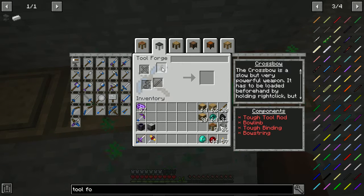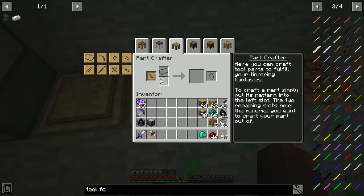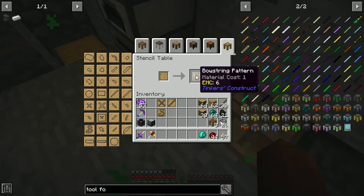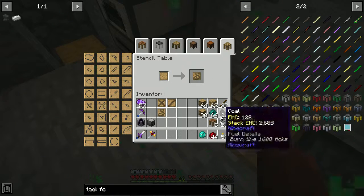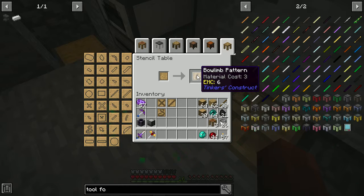In the Tool Forge we can make our crossbow. For that we need a tough binding, a tough rod, a bow limb, and a bow string. I'm following my friend Sky from Regrowth — he gave me the best recipes. We need the tough rod and the string. We went to the Nether but couldn't find any fire spiders, so we might have to use regular string.